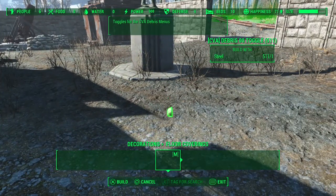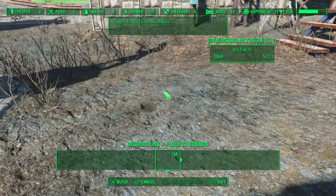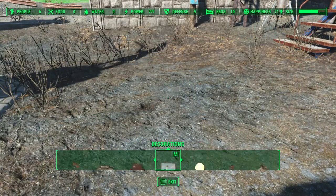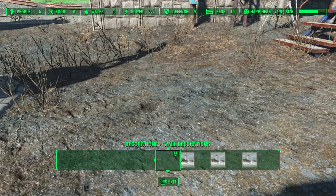So what you want to do is go to your items and you have this debris toggle. This gives you the debris, but say you don't want debris — you want something else.